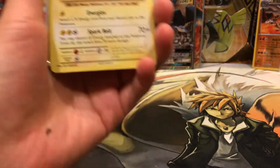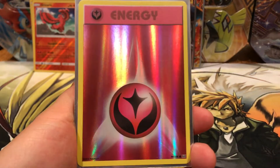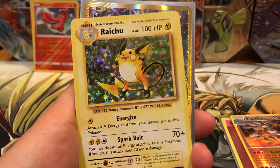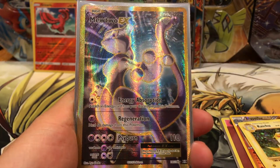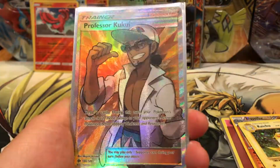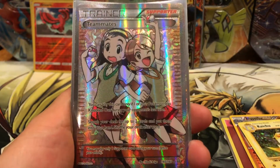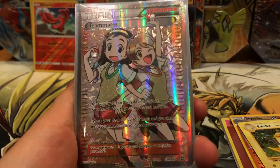From the Mystery Elite Trainer Box, we have a Fairy Energy Reverse Holo, Reverse Rare Rhyperior, Raichu Holo, Mewtwo EX Full Art, Professor Kukui Full Art, and Teammates Full Art. I am just ecstatic with this pull - I really wanted it and we got it. I'm just such a happy camper. That is so cool.